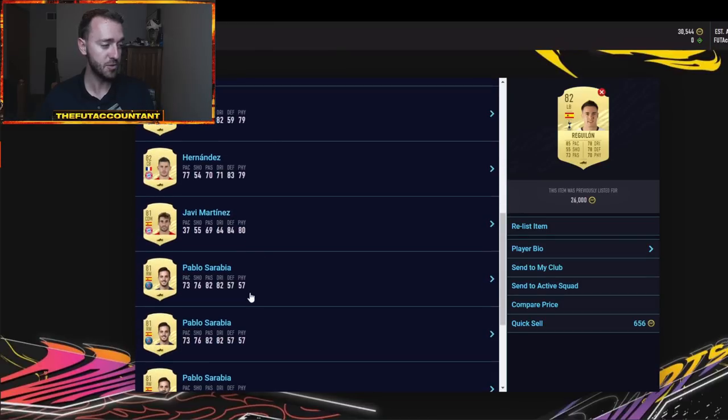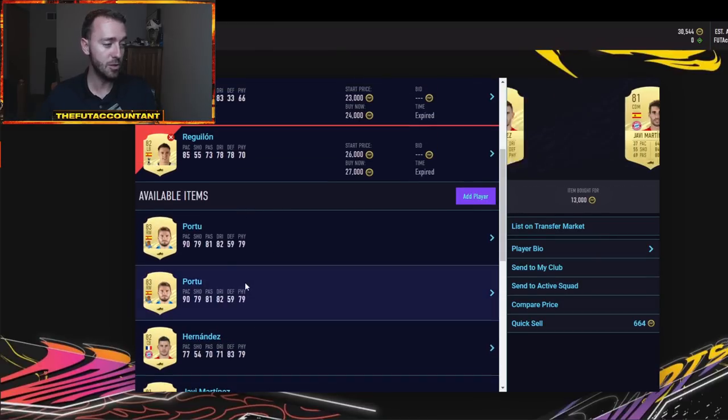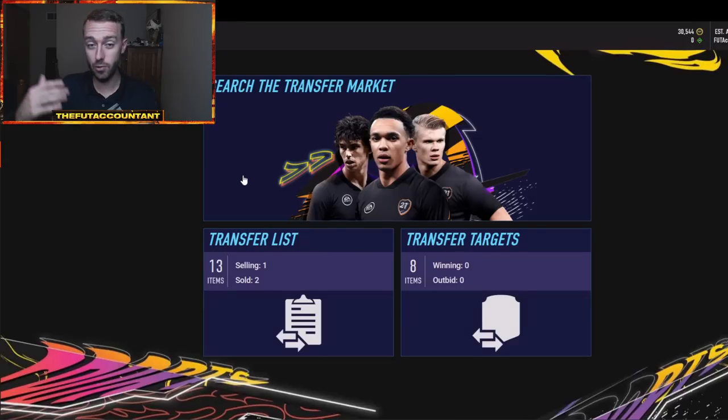A lot of these cards, especially some of the lower rated ones, we're going to be looking at shipping these out in the next two to three days as early access approaches. That's a big time frame where a lot of packs are opened. A lot of new people get on the game who didn't have EA access, or had the EA Play 10-hour trial, or just pre-ordered the game. And when the full game releases, there's a whole new wave of people getting on for the first time. So we're going to talk about when to sell investments that have boomed in price.